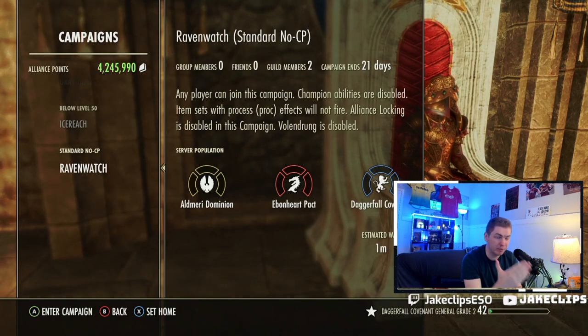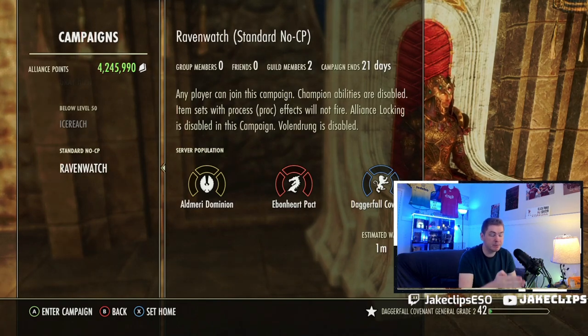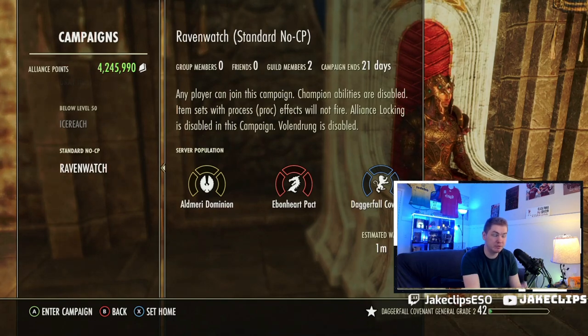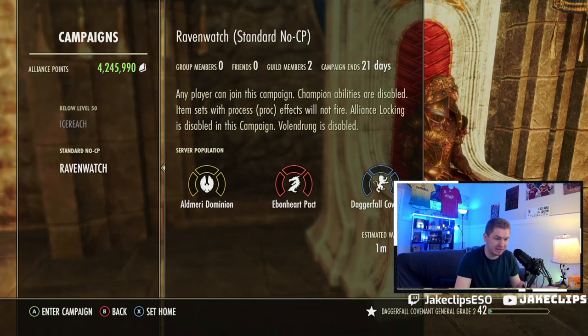The first campaign I personally became the Emperor through is Ravenwatch. Ravenwatch has a lot of pros and a lot of cons. Let's talk about the pros: no proc sets. Not having proc sets makes people who AP boost and cheat significantly more difficult. When campaigns reset, a lot of people end up going to Ravenwatch because you get that good, clean, crisp PvP where people are not overtly farming to try to get the Emperorship or having friends boost them.